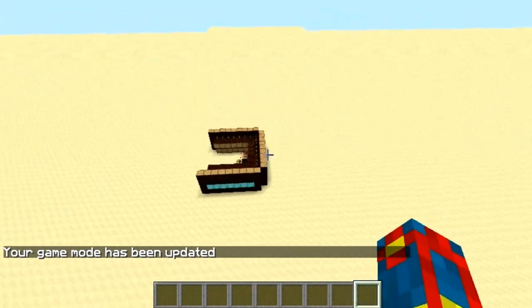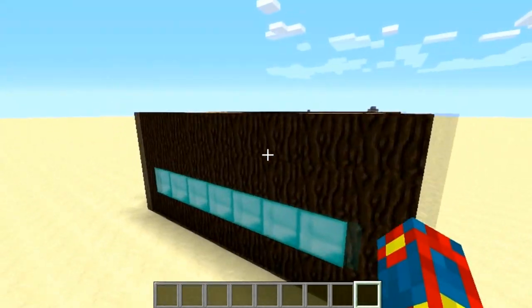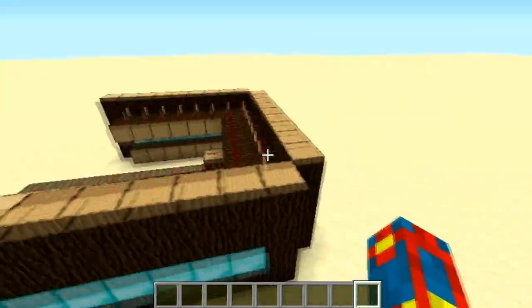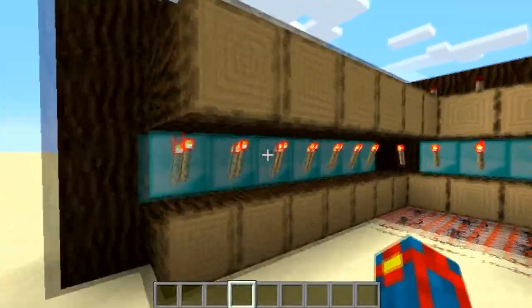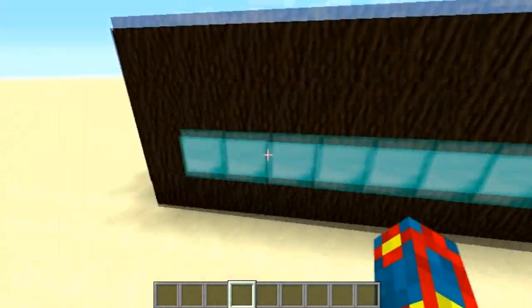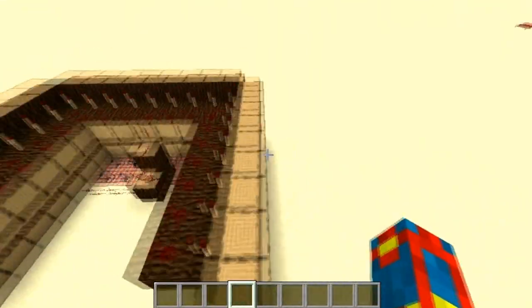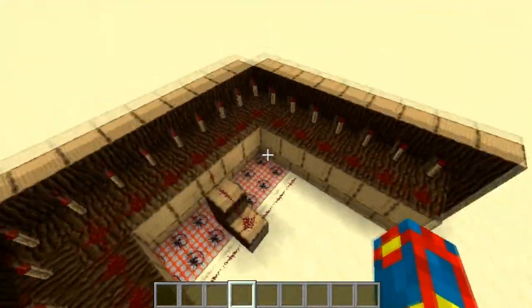This is a nice model of it. Basically how it works is you break any one of these diamond blocks and it will set a redstone signal to this TNT. It's actually quite easy.